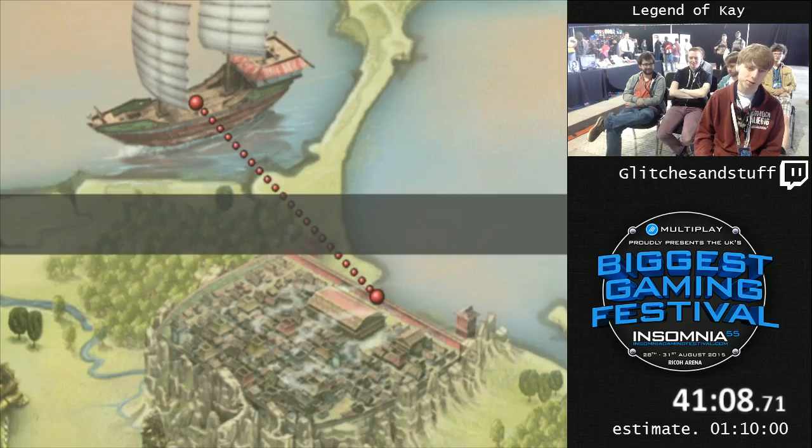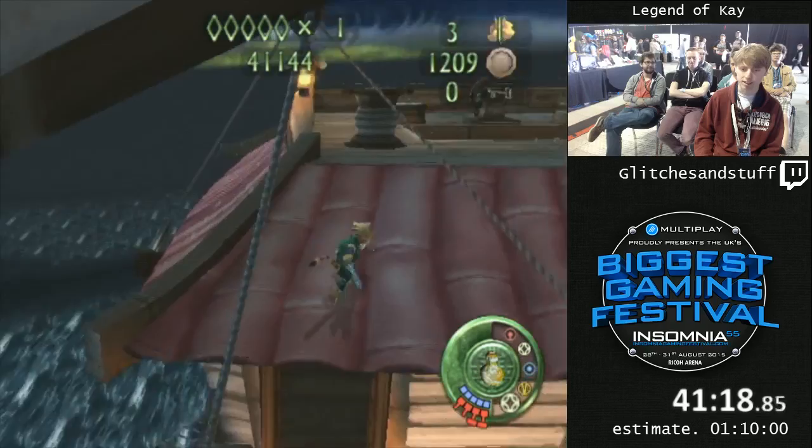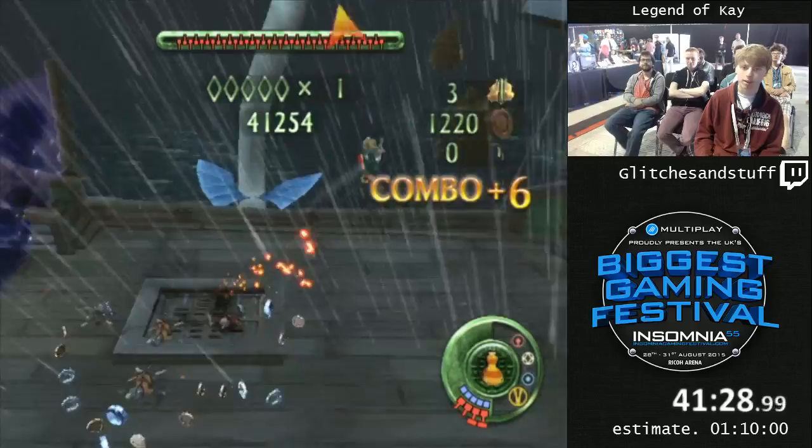The trigger for the boss is weird — you have to go onto the roof here and then jump back down again, and then he comes out. I need a high combo. When you kill enemies or destroy their armor, you get a combo, and the higher your combo, the stronger your attacks. To two-cycle this guy, I need a combo of five, and then a combo of 15 on the second phase.